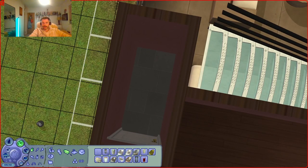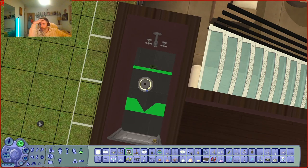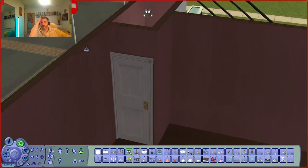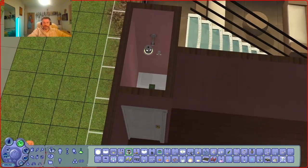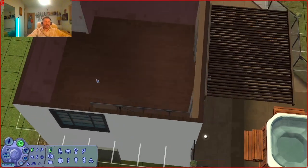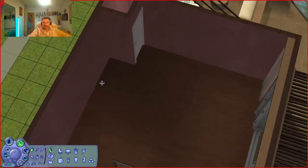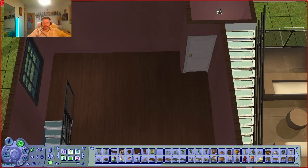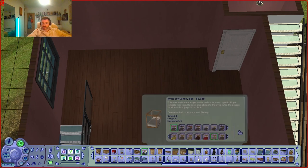Perfect. Absolutely stunning. That one. I mean, what can you ask for? Just jumping in the shower and then jumping in the hot tub. My god, it's so good. I'm going to put that there and then we're going to whack all of his bed and stuff in. I'm just going to use this stuff straight from the kit — minimal thinking, to be honest.